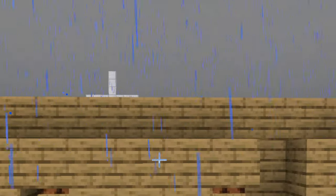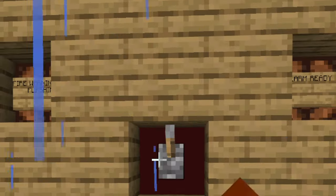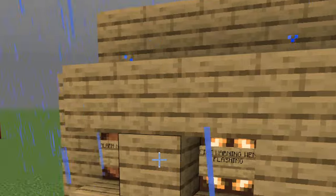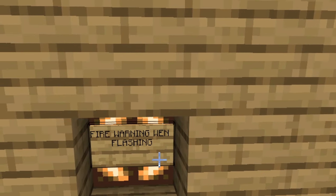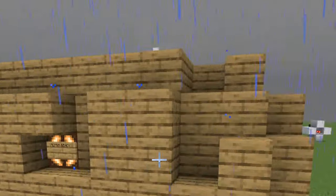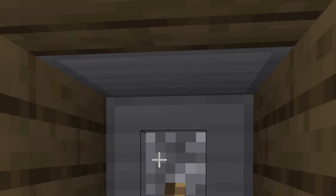I will show you the inside view and then the outside. First, to activate it you need to make sure the system is ready. To ready the system, press this button. You will hear a few beeps and then this light will turn off, and then it will say it's ready and this light will turn on. When it's flashing, that means a fire has been reported in the building.